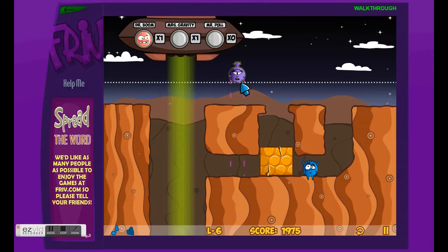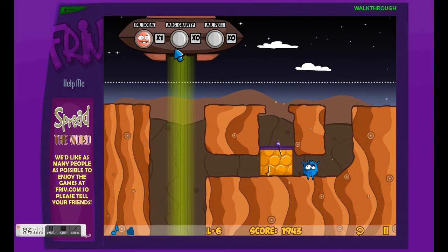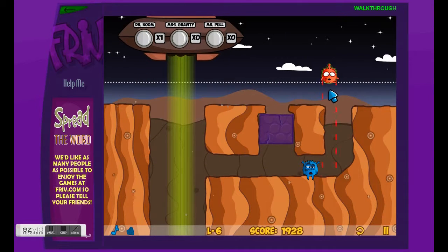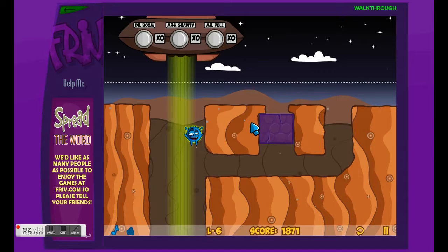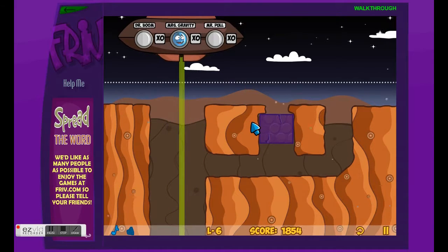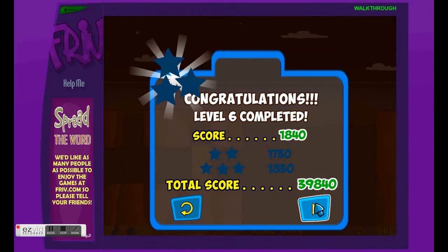Now this is pretty simple. You put Mrs. Gravity there, put Dr. Boom there, you blow him to the beam, and you fly up. It's pretty simple. Now this is too loud and big.